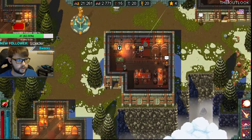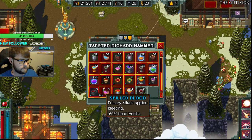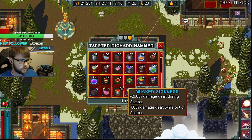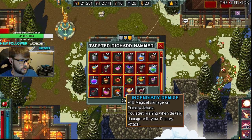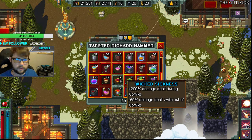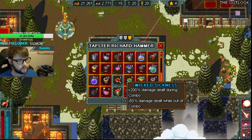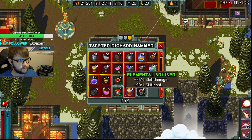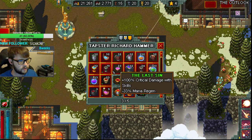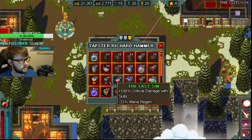Let me show you what drinks we're going to use — it's going to be the same that we use on live. Crimson Death, Incendiary Demise to help proc our Amulet of Vengeance, and Wicked Sickness. We're going to combo build, so we want as much damage as possible when we're in combo. It's really the only way to reach this level of damage. We're also going to take Star of the Stinger for even more critical hit chance, and the Last Sin for even more critical damage with skills. That's our five drinks.